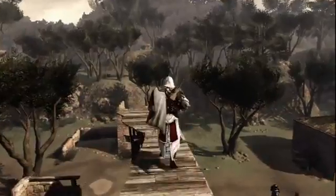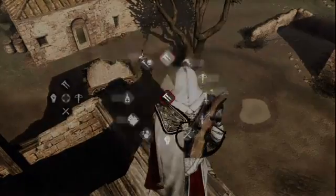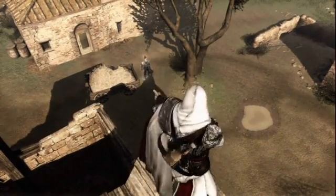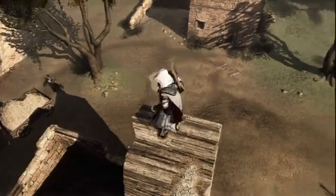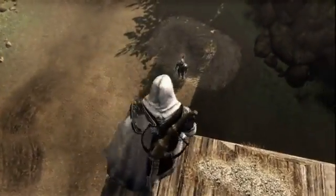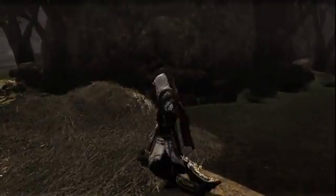Therefore, I need to be stealthy. In Assassin's Creed Brotherhood, Leonardo will create new gadgets for Ezio. Here, I will dispatch this guard using poison projectiles, stunning him and quickly sentencing him to his death. This gives me a window of opportunity to air assassinate that other guard without being noticed.